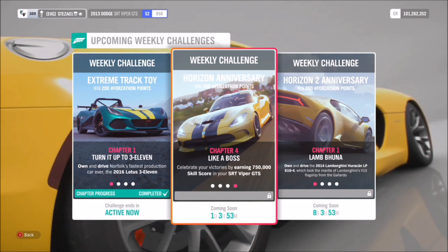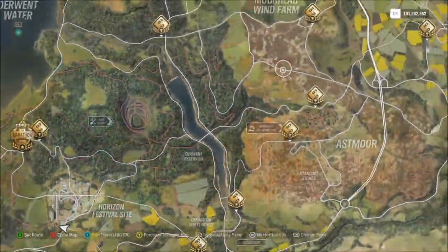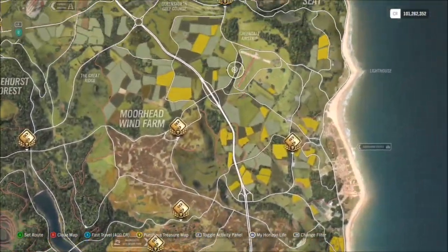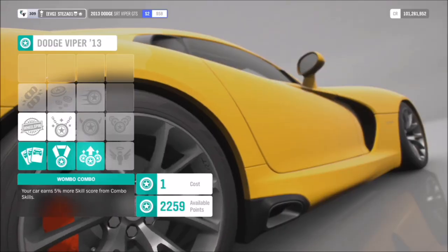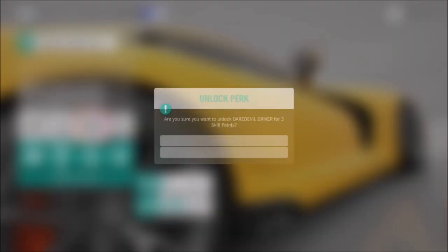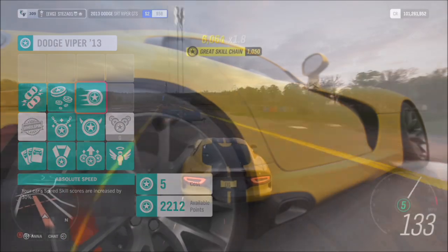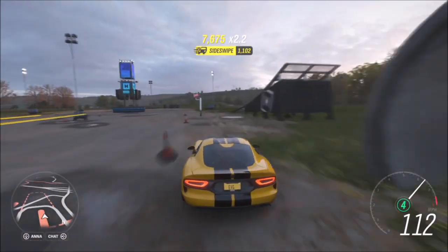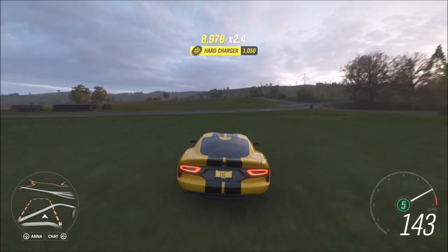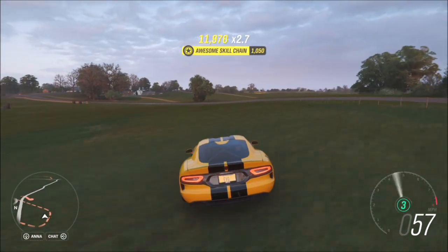The last challenge wants you to earn 750,000 skill score in your SRT Viper GTS. This doesn't have to be done in one shot, but I recommend doing it that way as it is a lot quicker. I also recommend going over to the small airfield, as there's lots of things to smash into and you pick up a routine over there. I also recommend getting some of the skill perks — they'll boost your skill percentages, so instead of getting 100 points for a speed skill you'll get 150, and they do add up.